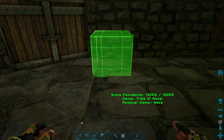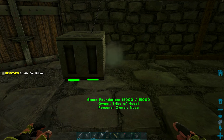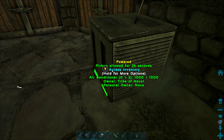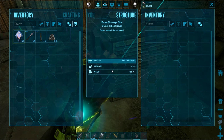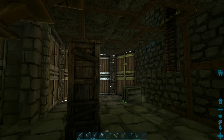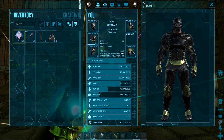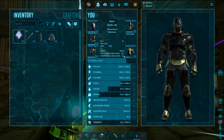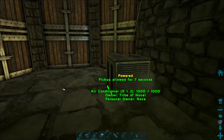Welcome back to another episode of the ARK Switch Survival Guide. Today we are going to teach you all about air conditioners in ARK, and we'll show you everything you need to know to effectively use air conditioning, both to keep your character cool and for incubating eggs, which is probably why you're so interested in an air conditioner.